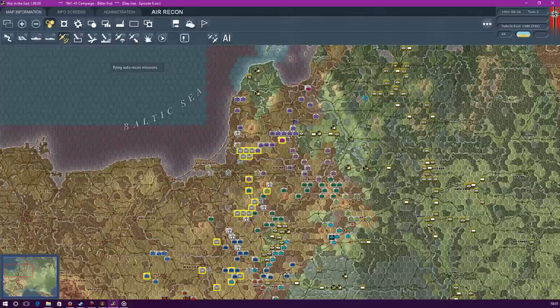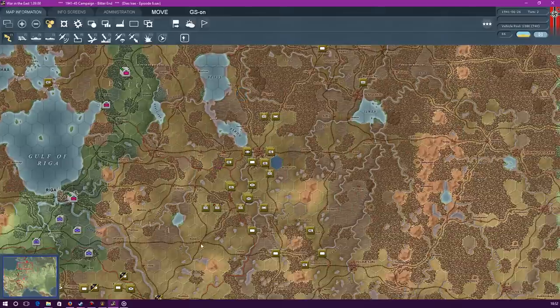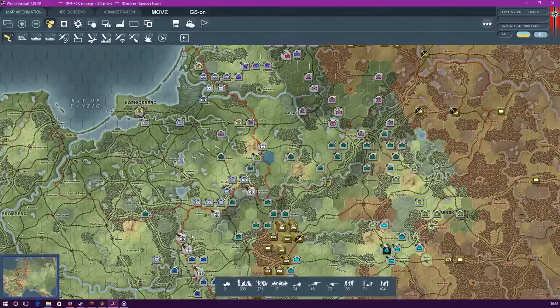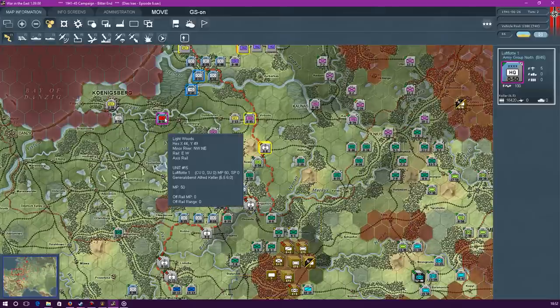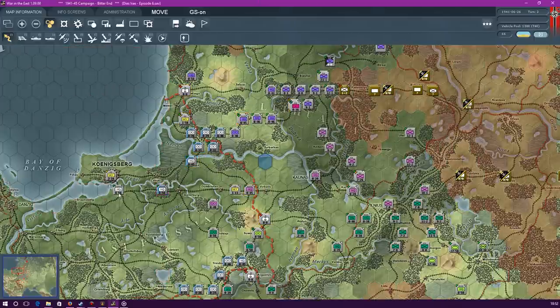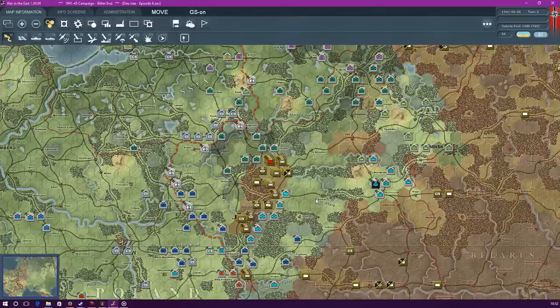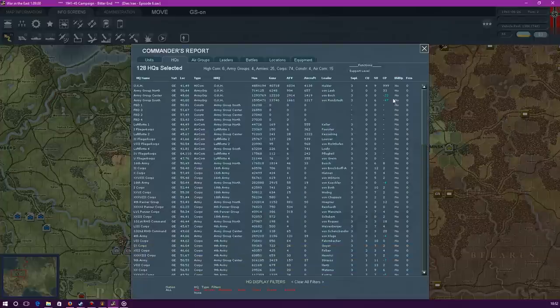I'll go with some reconnaissance then - picking up a few more units now. You're in charge of the whole thing in the north here. This is OKH. Let's take a look here then. Commander's report - you can see here Army Group Centre is suffering a command point penalty. Army Group South is especially suffering bad.